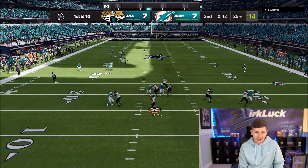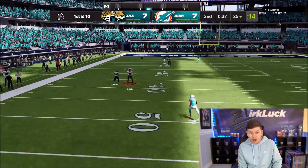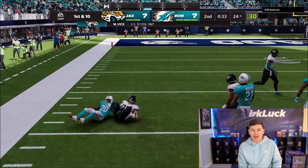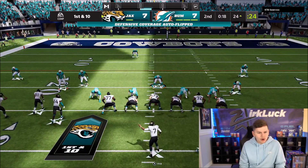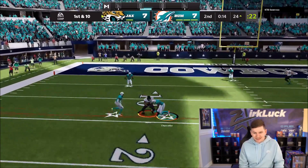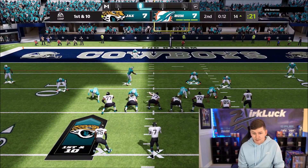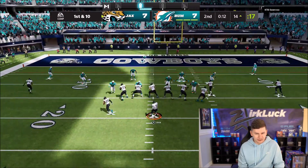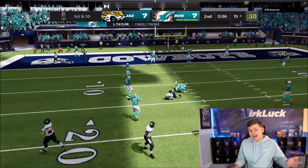My opponent wanted to go deep and we almost got a sack. He completed that pass — I was doing QB contain knowing this guy wants to scramble, and I dove at him with Michael Vick and he still completed it. Now at the 14 yard line, I've got a spy and I'm looking out for Kittle. He wants to go to Kittle, it's not going to be open — we get pressure and a sack. That's the first half.